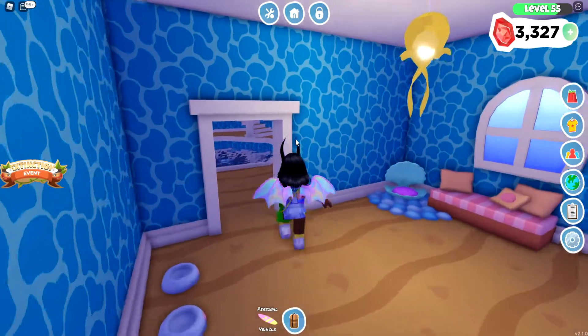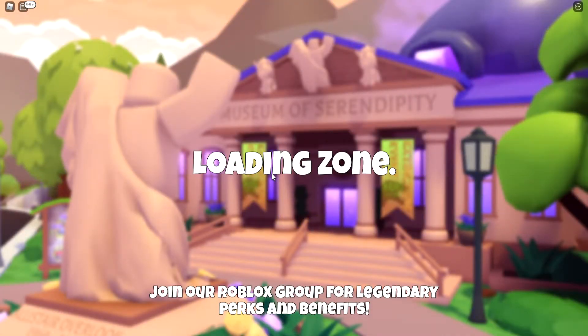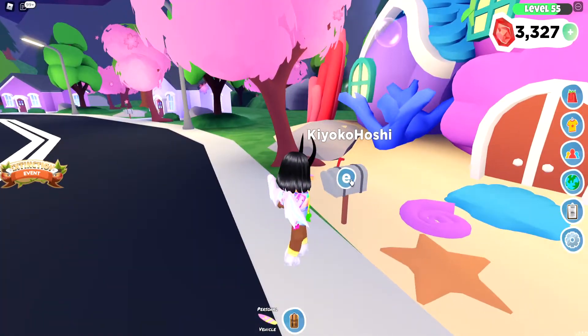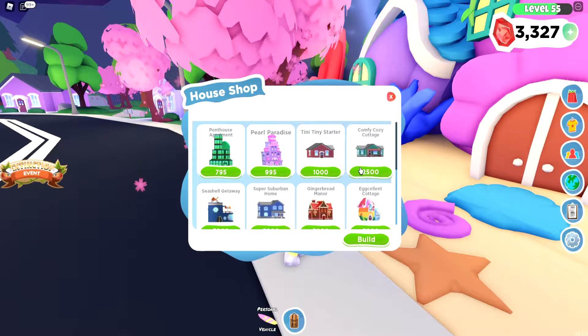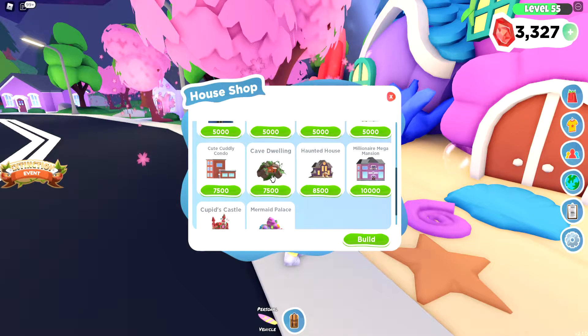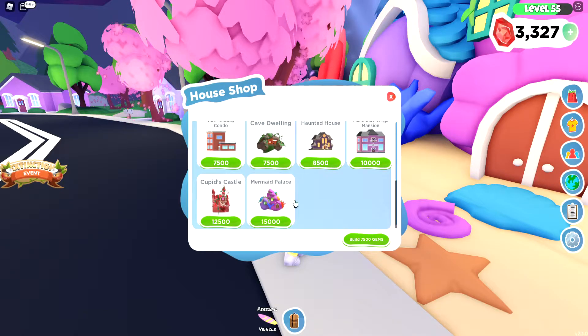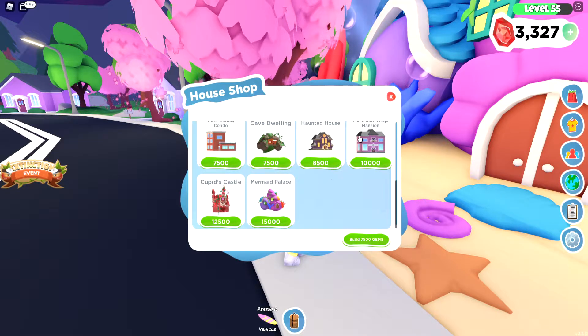Let's get out of that and go outside to see how much it costs to get the house. Look — the museum. Add new — it's a caveman. Yep, cave dwelling. So that is 7,500 gems. If you want to get this house, you gotta buy this with gems. The penthouse uses Robux, so 7,500 gems for this one.